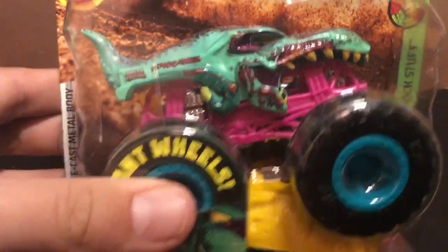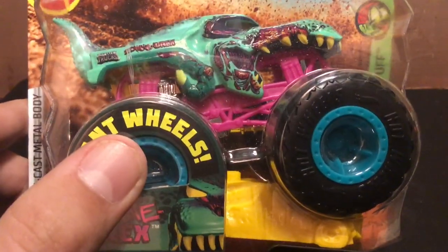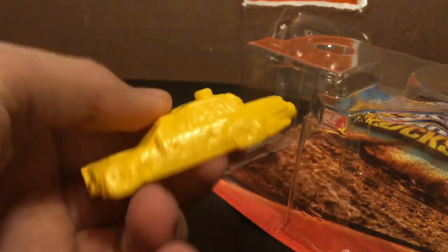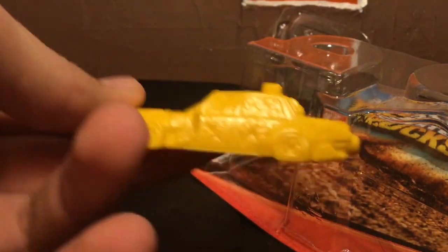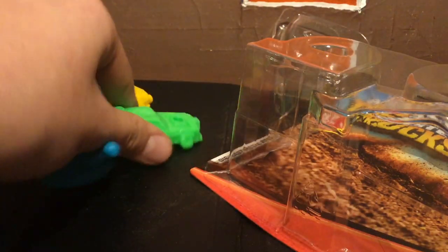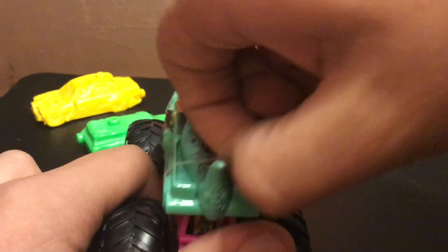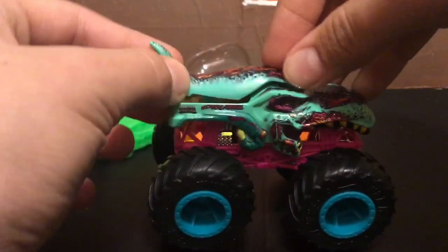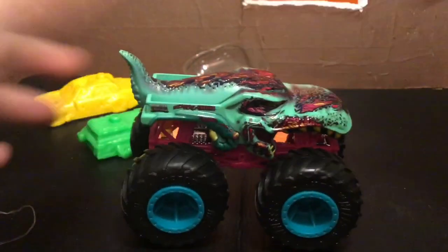Next up we are going to be unboxing Zombie Rex. This may just be my favorite Mega Rex because of the color — I just love the turquoise, it looks so good. Let's get this one open. There's a piece of plastic to protect and here is the car. It kind of looks like a taxi with the color and the car model. Now for Zombie Rex — look at the color of the wheels, that is really cool, like a blue.